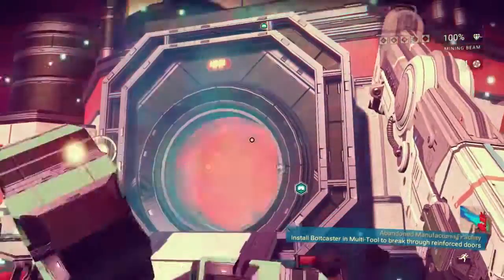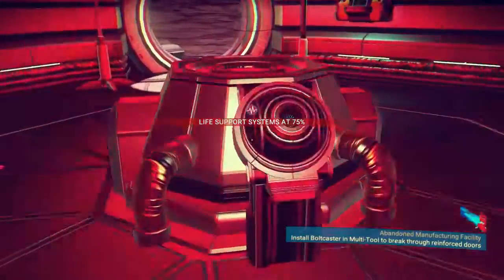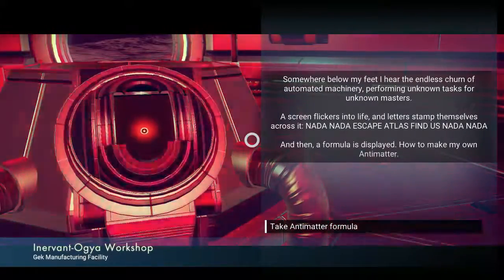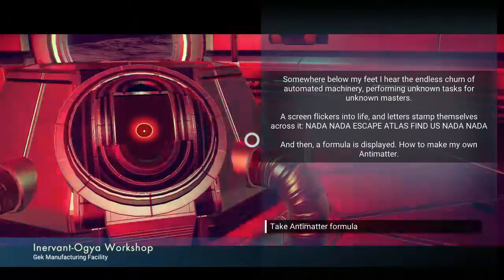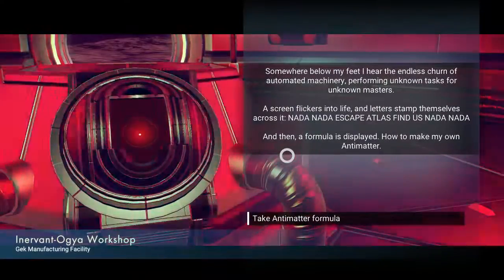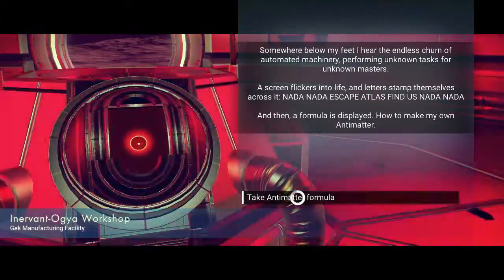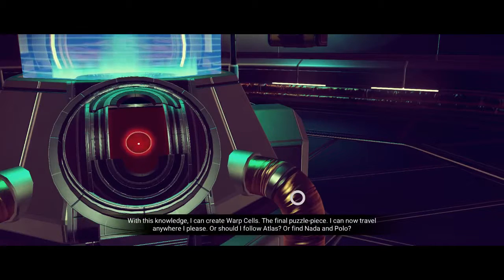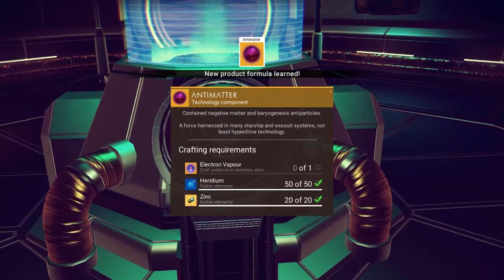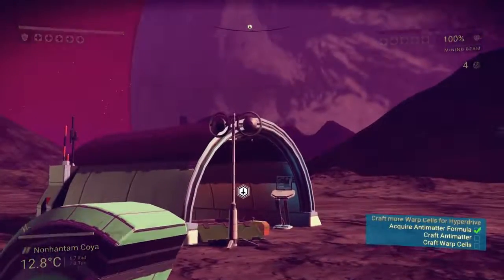Somewhere below my feet, the endless churn of automated machinery performs unknown tasks for unknown masters. A screen flickers into life: 'Nada, nada — escape Atlas, find us, nada, nada.' Then a formula is displayed: how to make antimatter. That'll be useful — with this knowledge I can create warp cells, the final puzzle piece. Now I can travel anywhere. Should I follow the Atlas path? I need some electron vapor and iridium.